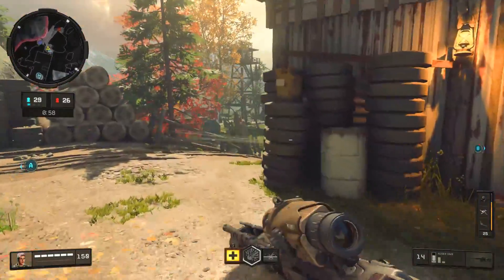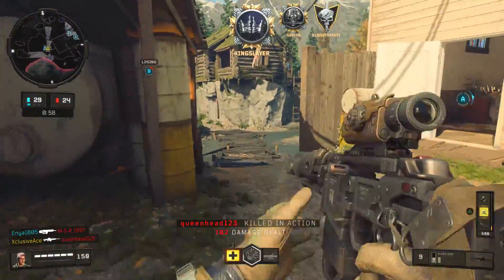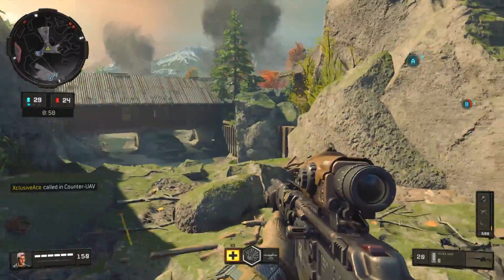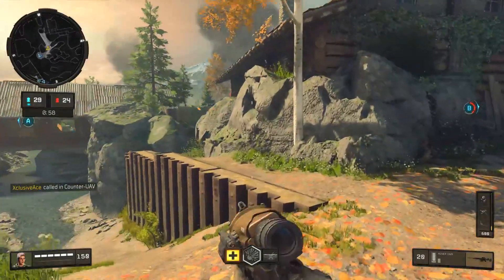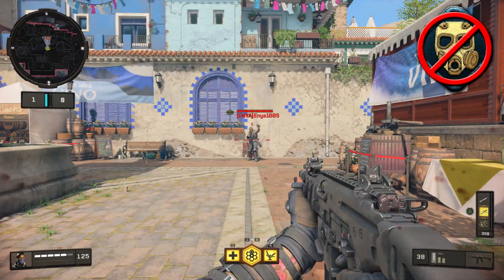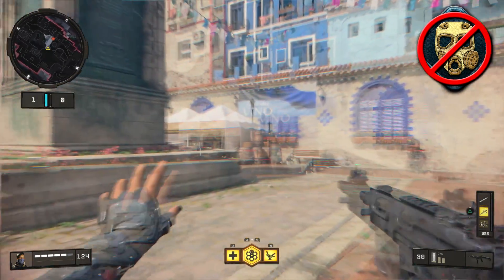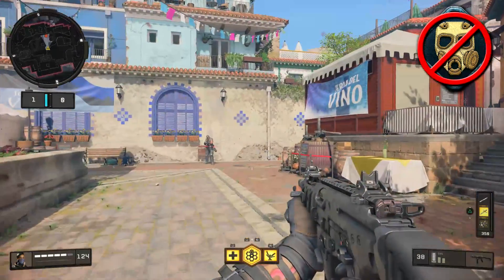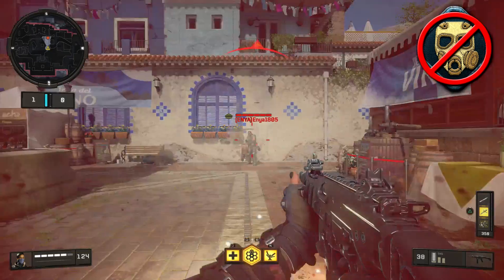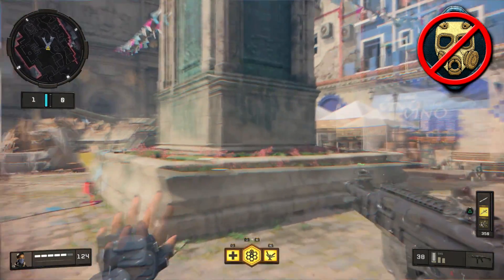First up we have concussion grenades. Admittedly you don't really see too many concussion grenades at this point in the game's life cycle because they are unlocked fairly late and also they take up a class point. They're also really not all that powerful — you can still see very well when you're stunned. This is what it looks like when you do not have Tack Mask equipped: it lasts for roughly six seconds and it does slow your aim down a little bit, makes you disoriented, and also slows your movement speed down.